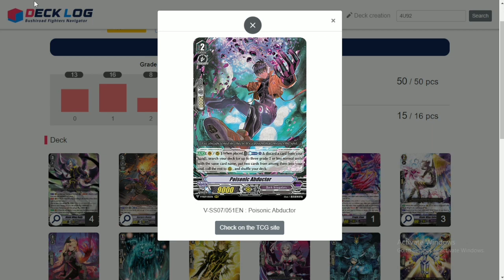For Poisonic Abductor — you could play Master of Elements here, however I haven't really playtested with Master of Elements yet, so I don't know if it's better for this deck. But for now, Poisonic Abductor does his job pretty well. He combos with another card I'll show later. His skill says when placed on rear, soul blast 1 and discard a card from your hand, then search your deck for up to 3 grade 2 or less units with the same card name, put 2 cards among them into soul, and call the rest. So basically you charge 2 and call 1 — you don't want to call a creeper though, you want to combo with another card.